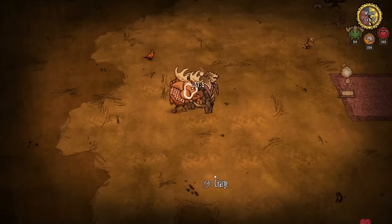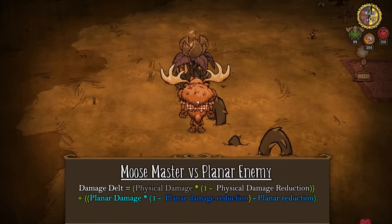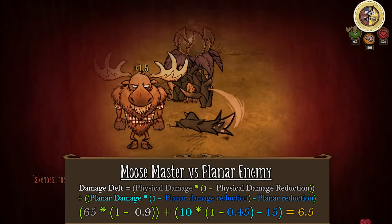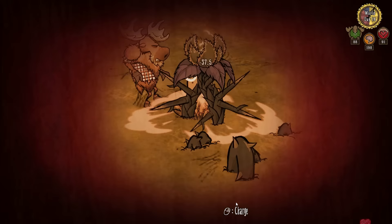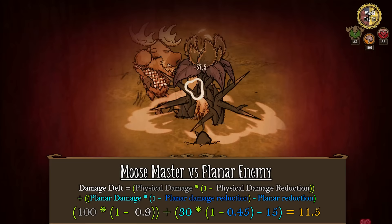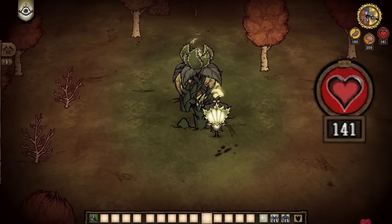All of this was to explain the moose's planar damage and defense. The moose simply gains 45% planar damage reduction and then a flat 15 planar defense on top of that, combined with his already existing 90% physical damage reduction. So if Woody as the moose got hit by the deadly bright shade's vine attack — which normally deals 65 physical damage and 10 planar damage — running it through the formula and applying the rule that we cannot reduce damage below 0, it will deal 6.5 damage. To confirm: the spike attack normally deals 100 physical damage and 30 planar damage, but if we run it through the formula it will deal 11.5 total damage to the moose. Basically, the moose is tankier against a planar damage dealing enemy than Wilson with a full set of bright shade armor.